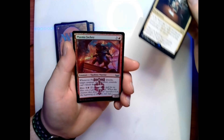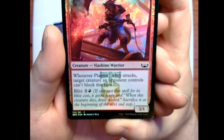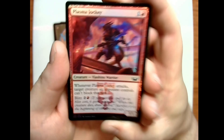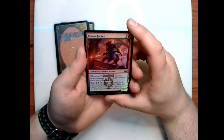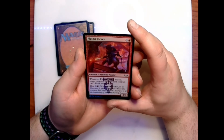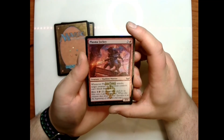Our foil today is Plasma Jockey — very nice. Three and a red for a 3/1 Viashino warrior — whenever Plasma Jockey attacks, target creature an opponent controls can't block this turn. Blitz cost of two plus a red.